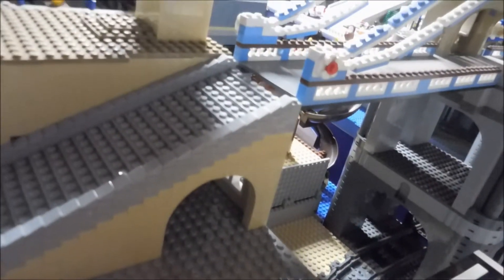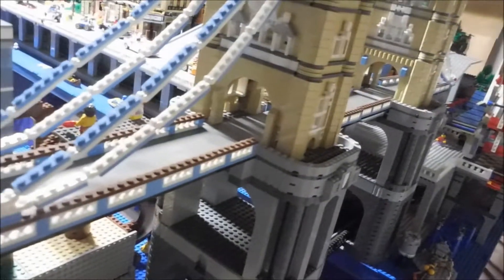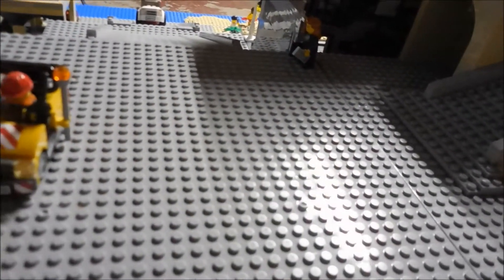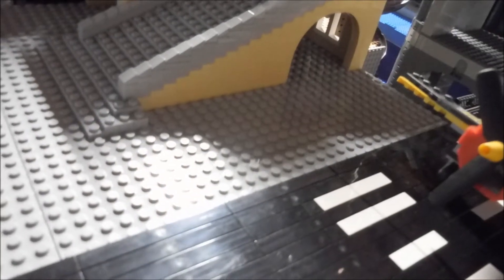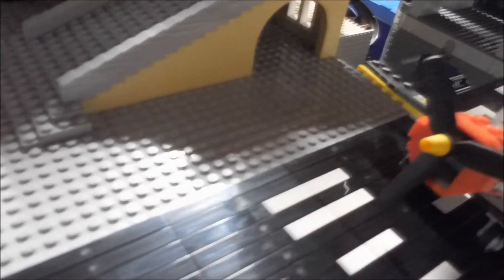I've certainly got some improving to do there, but that's kind of the concept. Here's where the road comes in, and we'll come down to the landing here. We'll have a little bit of roadway, some maintenance area for the aircraft and things like that. And right in this area, I will build a ramp down to the parking area so that you can actually go from the road down to the parking area.